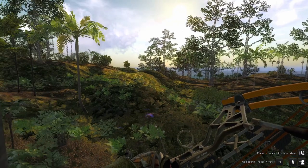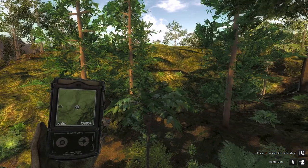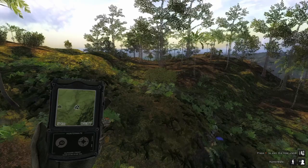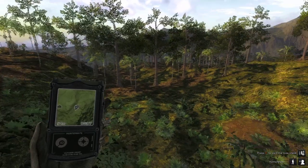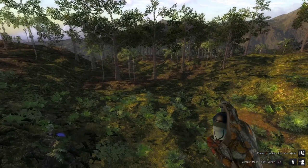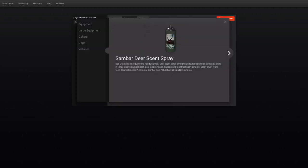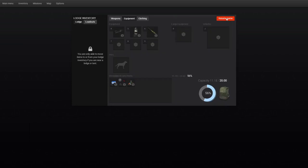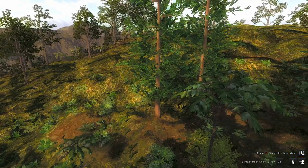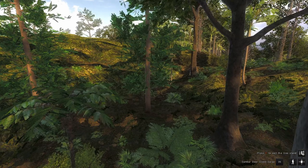I really like this spot because you're just out of distance to find any banting up here — if you find banting it'll just be one, not an entire group. So basically it's going to be sandbar and hog up here in this general area. The scent spray lasts 20 minutes in-game, so take note of that and keep an eye on your Hunter's Mate for when you spray it — you don't want it to run out and have none left on the ground to attract these guys.